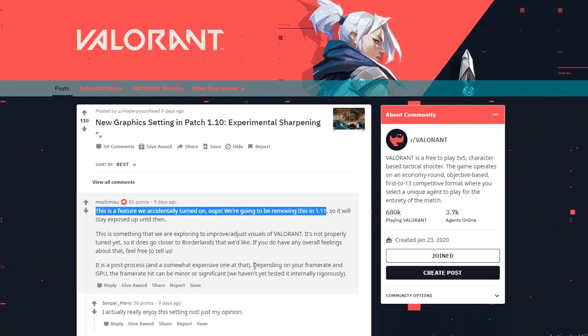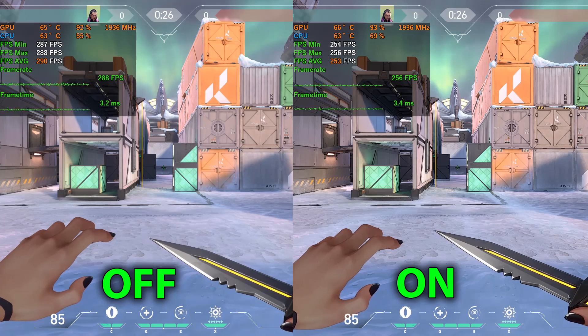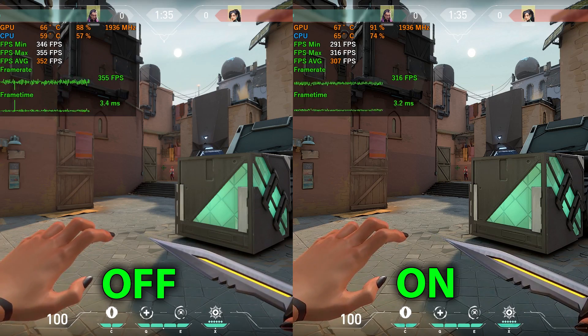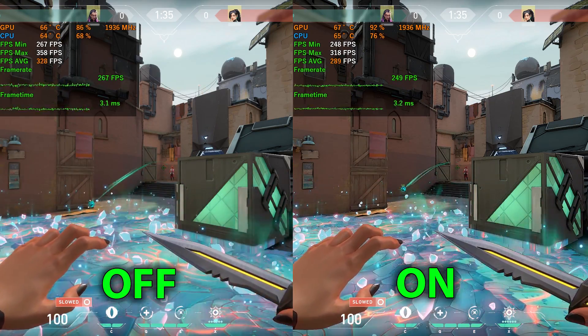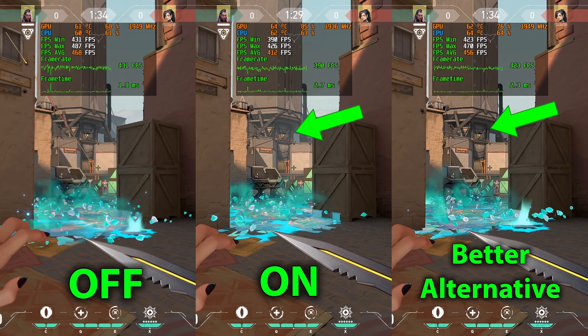The second problem with experimental sharpening is that there is a performance hit when using this setting. How much FPS you lose depends on your PC as well as the amount of enemies and abilities being rendered. In this scenario we see an FPS drop of about 10% on maxed settings. My alternative solution barely has an FPS drop in comparison — and not only does it have less impact on your FPS, but it also looks better.